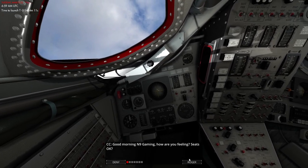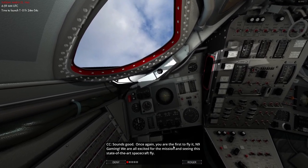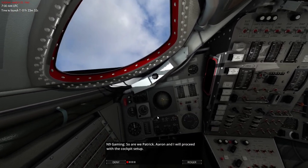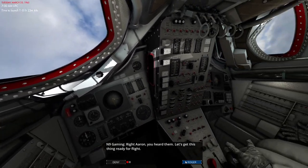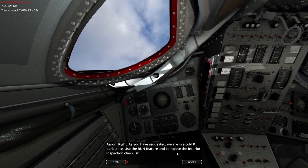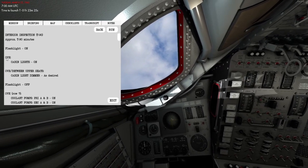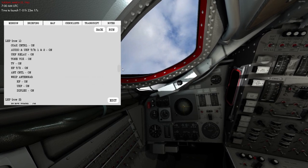Let's hit the cabin lights because it's a little dark in here - I'll bump up the brightness slightly. Good morning at nine, how are you feeling? Seats are alright, feeling good, all strapped in. You are the first to fly it and we are all excited for the mission seeing this state-of-the-art spacecraft fly - Patrick, Aaron and I. Nice to meet you Aaron. We'll proceed with the cockpit setup. Roger that - flight and MCC are all ready, follow procedures. Right Aaron, let's get this thing ready for flight.